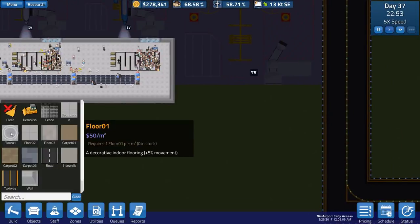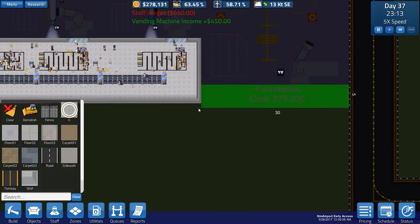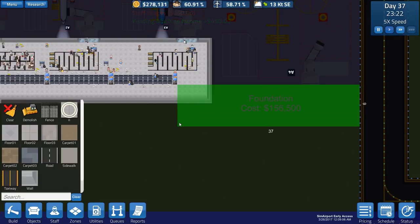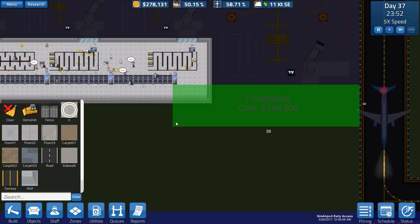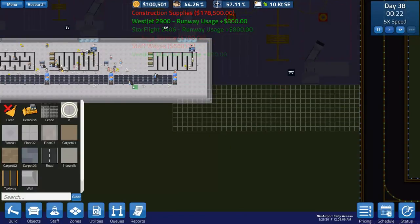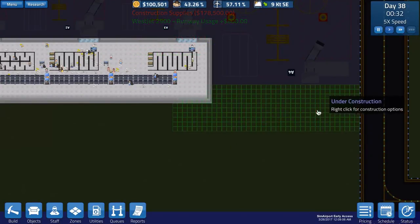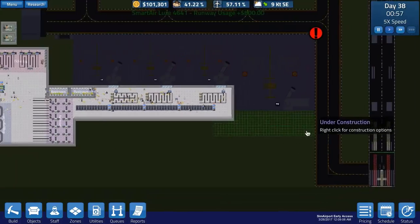We've got 278,000 generic units of currency, enough to go ahead and build our extra bit here. We need to go to foundation and expand it so we can get in and out of this area. I want it about 10 units wide, which allows people to come down and through, with enough space to run the queue.